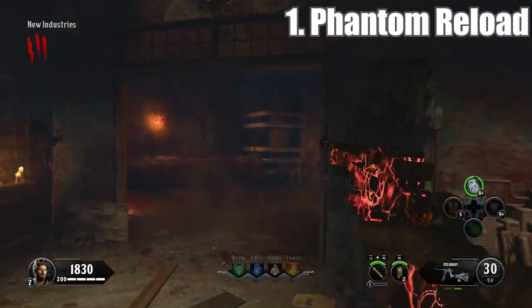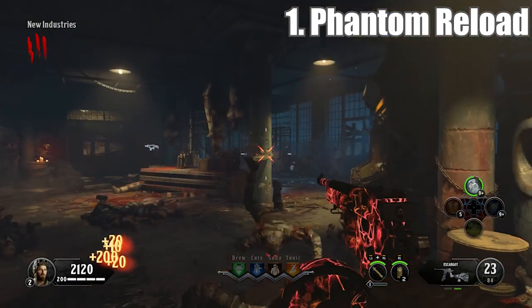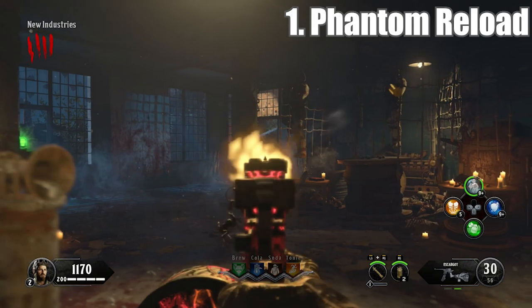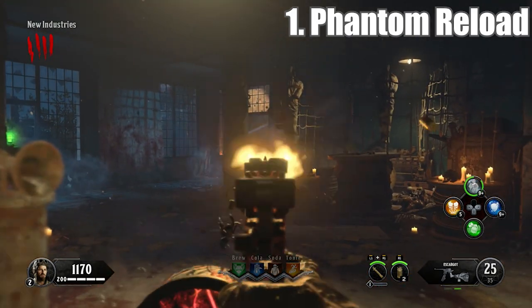This elixir is actually useless and doesn't even work half the time. I could just buy ammo off the wall if I wanted to, or use a different weapon if I wanted to conserve ammo. It just doesn't make any sense. Phantom Reload is just an overall bad elixir and, hands down, the worst elixir in Black Ops 4 Zombies.